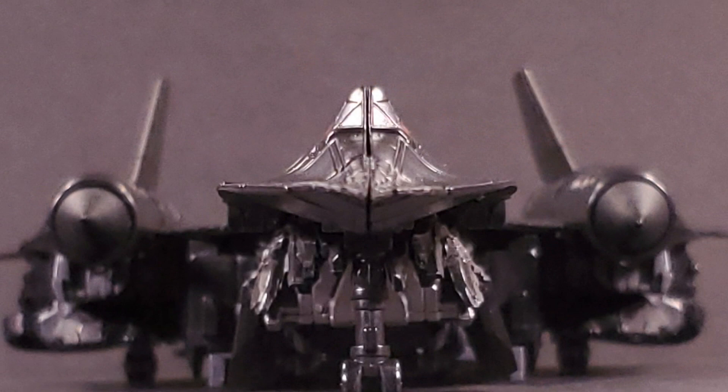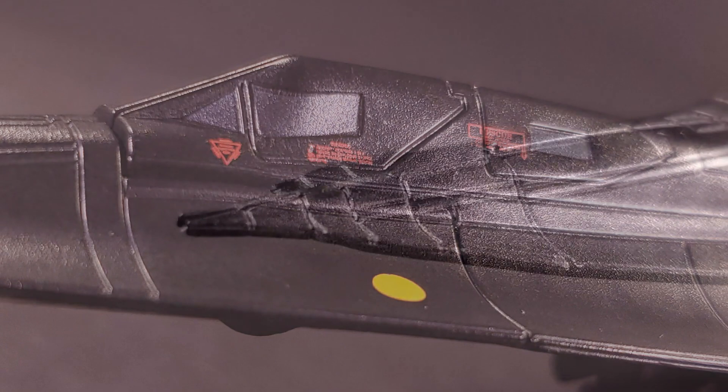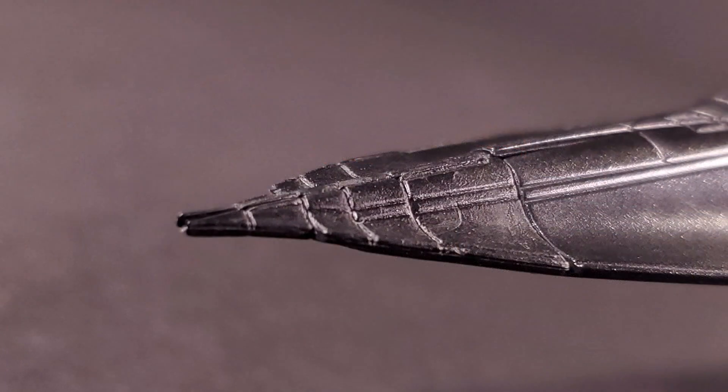The windows are painted a dull dark bluish gray, and there are absolutely minuscule red warning tampographs surrounding the cockpit. The very tip of the nose is also made of rubber, for similar stab prevention reasons.